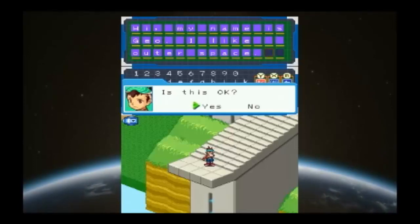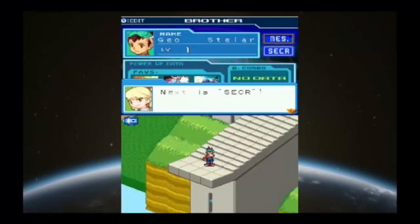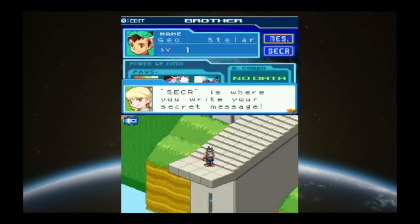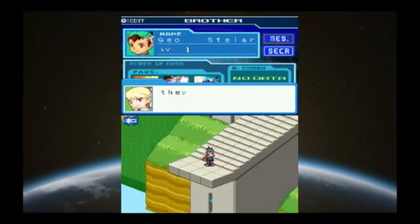Here we go. Hi, my name is Geo. I like outer space. Simple enough. Next is Secrets. Secrets is where you write your secret message — something you can't tell a stranger, but you can tell your brothers. When you become brothers with someone, they can see your secrets, so be honest. You can change your secret at any time.